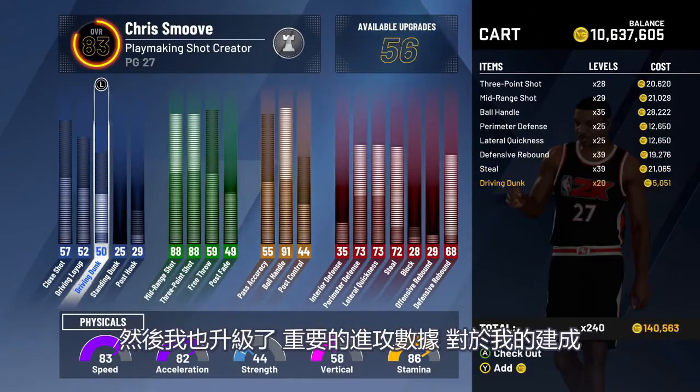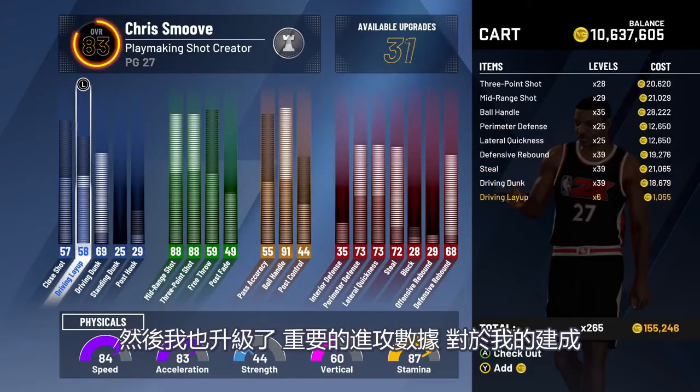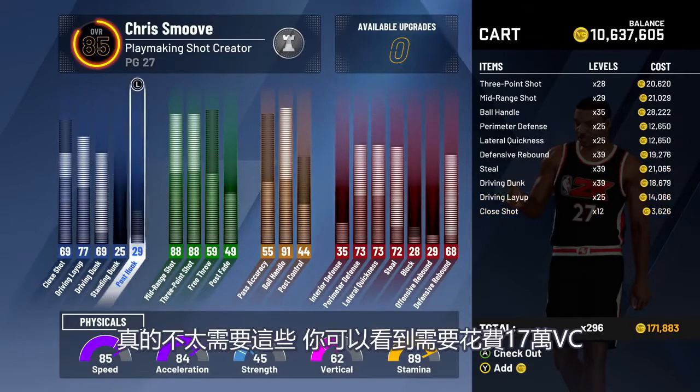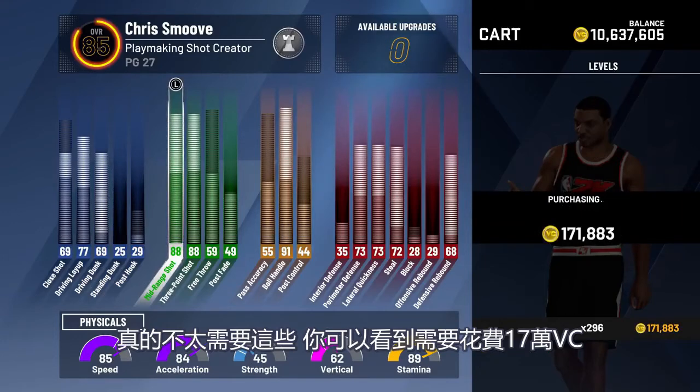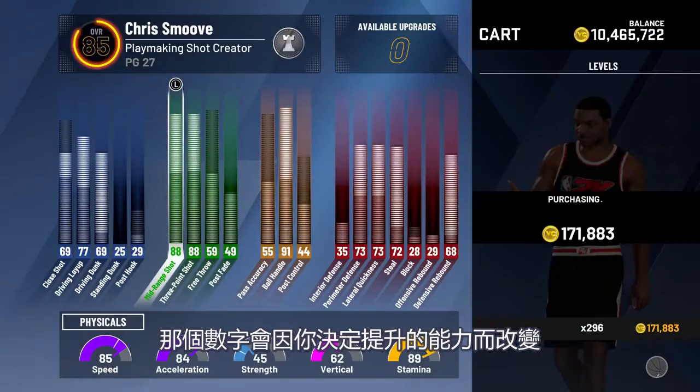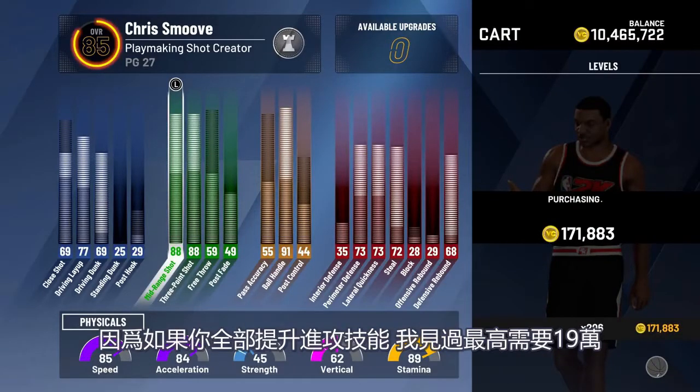How are you going to be able to stop anybody? I also upgraded my important offensive stats for my build. I'm leaving out close shots, standing dunk, and post — don't really need those. It cost 171,000 VC to get to 85 overall. That number may change depending on what you upgrade. If you go all offensive skills, I've seen it go as high as 190,000 VC.